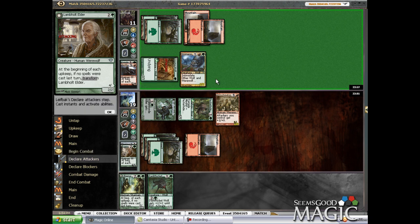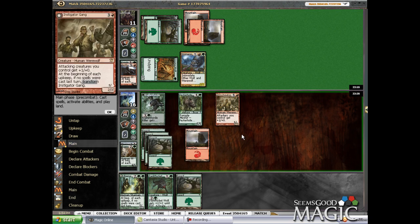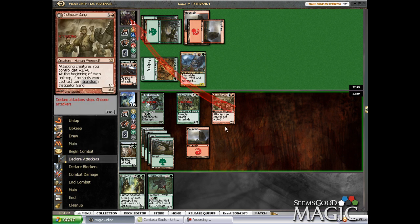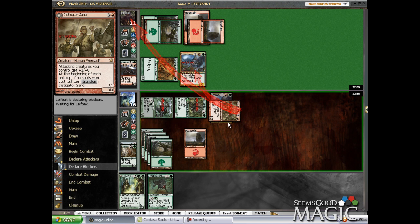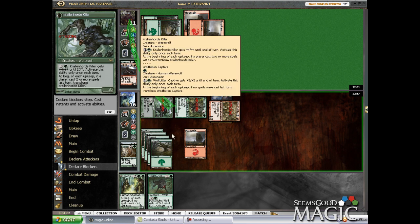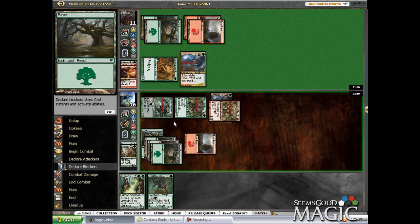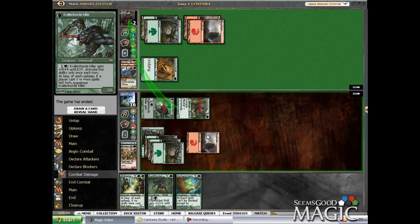Okay, so now I swing all. No block here for him is good. I'll send the old lady at him and see what she does. I'm going to happily take out that bigger werewolf. I guess you can start racing. I've got lethal on board if he blocks wrong. There's no one red trick that saves him here. He totally didn't see it. He's got Emmer Wolf and I just don't care about it.